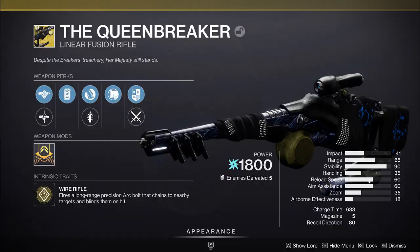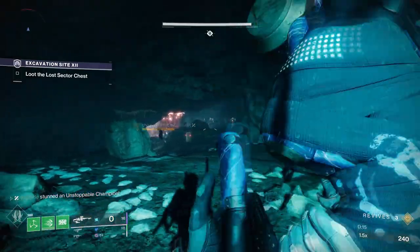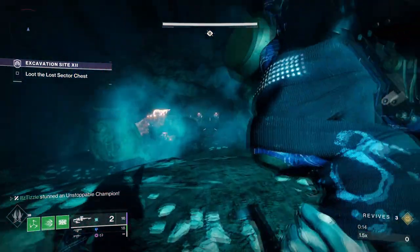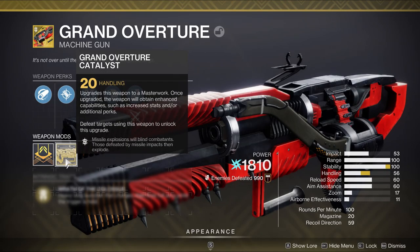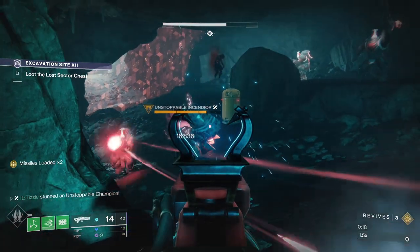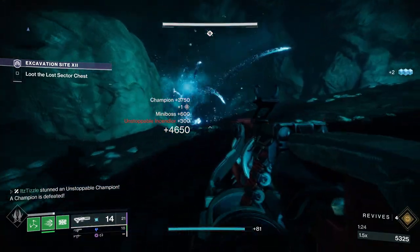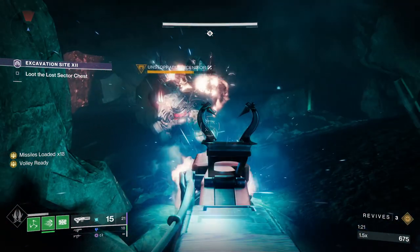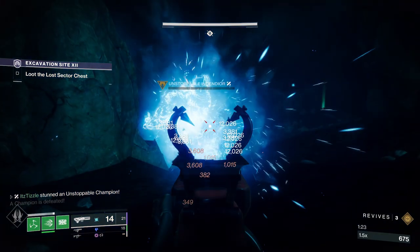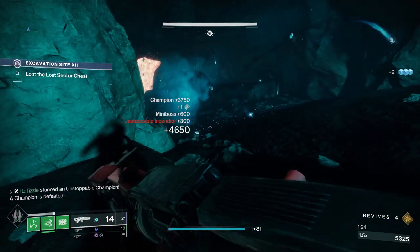Next we have a weapon that no one uses — the Queenbreaker's Bow. This weapon has a slow and fast firing mode, and either one can stun a champion. For ammo economy purposes, I would run the slow firing high-damaging round. Next we have another arc heavy weapon that causes blind — Grand Overture. This weapon only blinds in its missile form, but you just need to land 1 regular shot to have a missile ready, and then shoot the missile to stun a champion. Pro tip: tap fire your missile — just shoot 1 off to get the stun. If you just hold down the trigger, a lot of your shots will count for the 70% less damage because it takes a bit for the champ to actually be stunned.